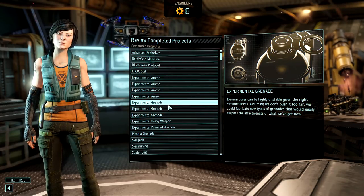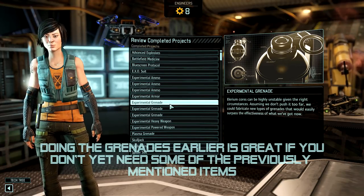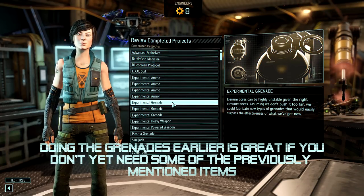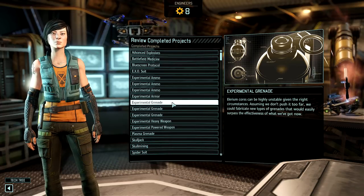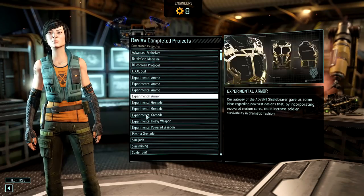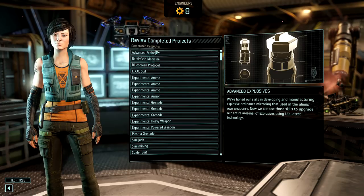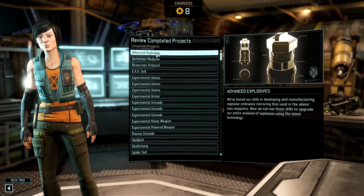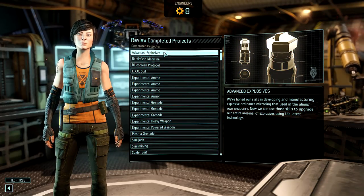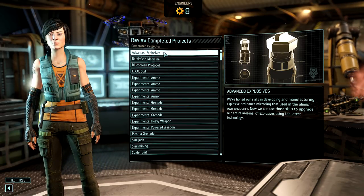Once some of those things are out of the way, by all means start knocking out experimental grenades. I'm usually most hoping to get an acid grenade, but incendiary grenades and in particular gas grenades are also very useful, at least against organic enemies. Once you get a couple of these in your arsenal, you can do advanced explosives when that becomes available — that will turn them from grenades into bombs with a larger area of effect and usually more damage as well.